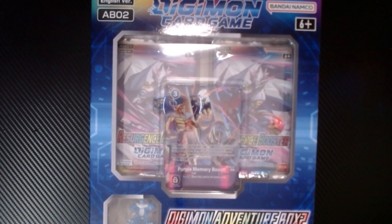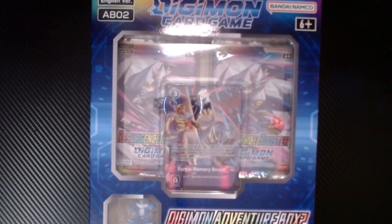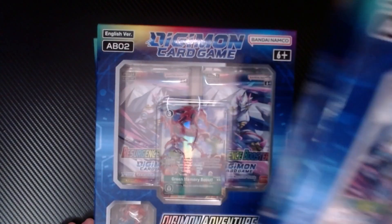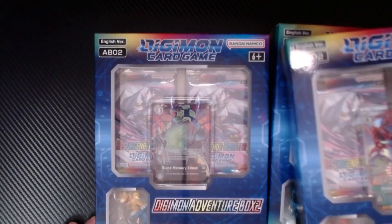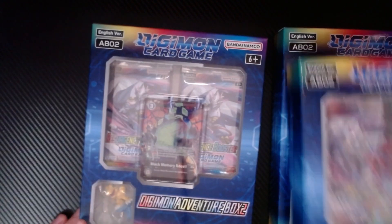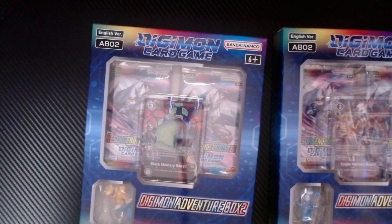What's popping with Pat Nation - Cody here back for another opening! We're gonna be opening a Digimon Adventure box number two. We got three of them here: one with a purple memory boost, V-mon, Tyrannomon, and a green memory boost, Agumon with a black memory boost. Let's go ahead and rip these open. We're going to do a separate video probably for the other one I haven't been able to obtain yet.